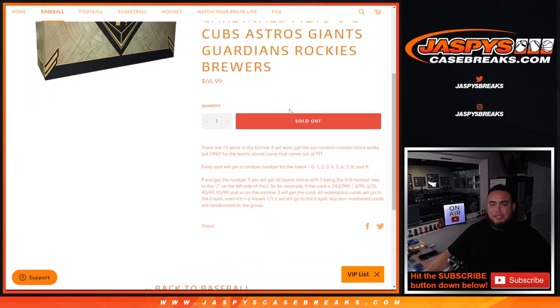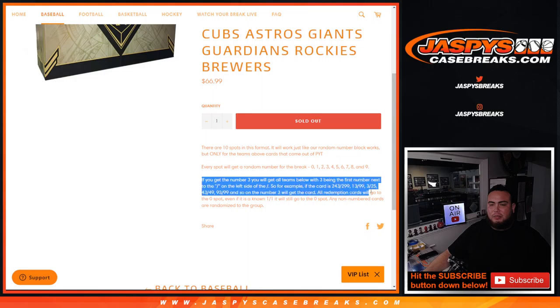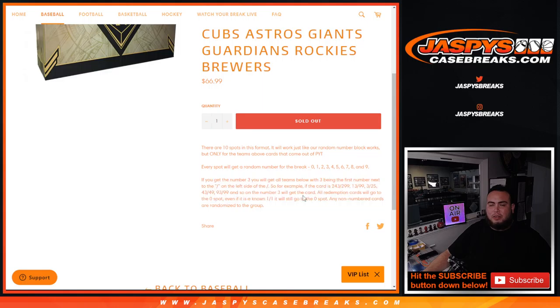You get a piece of all these teams for a fraction of the price you would have paid for all of them. You get a random number from zero through nine, and we go by the first number on the left side of the serial number dash. All redemption cards automatically go to spot zero, any one-on-ones go to spot one, and any non-numbered cards are randomized to the group.